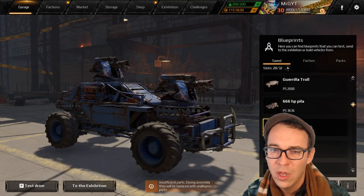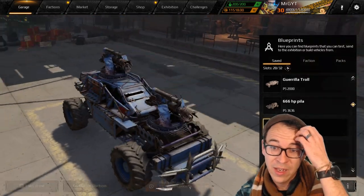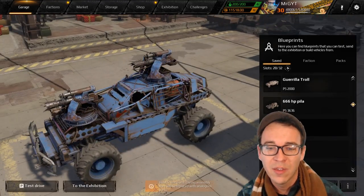Next up you've got your junk bow growl build — a couple of junk bows on a growl cabin. The growl is such a good cabin; we rated it in our cabin ranking. It's just a really good cabin for new players to get. It's going to give you that speed, it's a great size, and it's easy to work around.